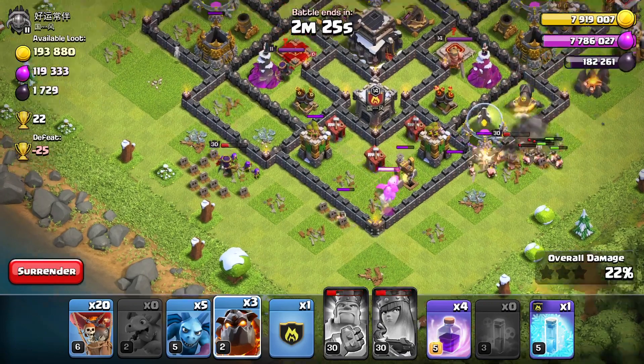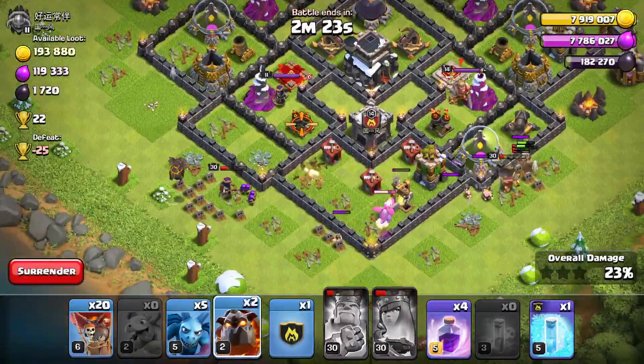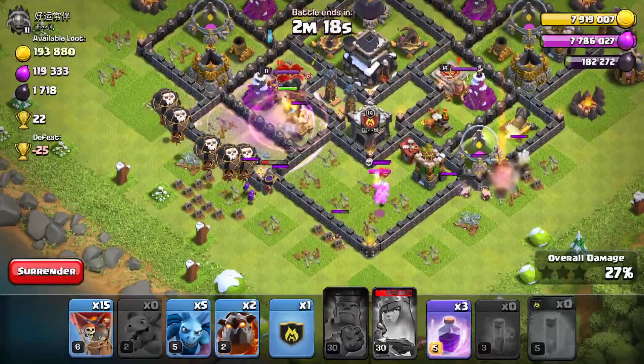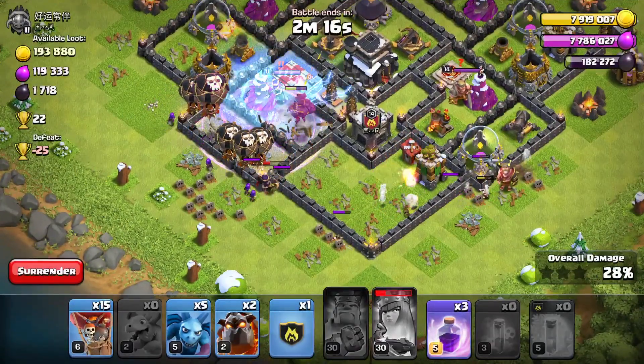Once you kill the queen and clan castle troops, you want to send a Lava Hound and about 5 or 6 balloons toward each air defense. Place rage spells for each one as well.